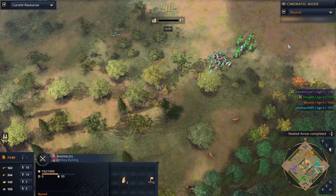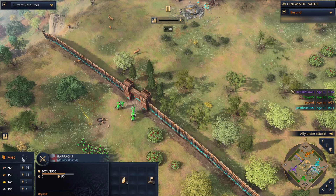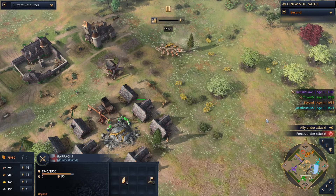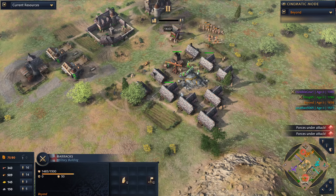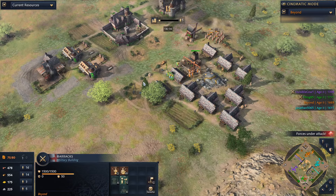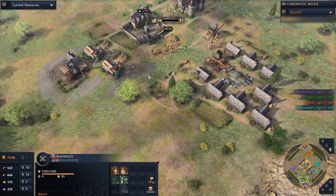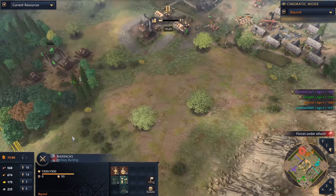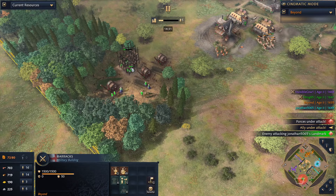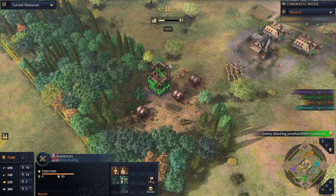I throw down barracks and an archery range because I want to make a composition of men-at-arms and crossbowmen. This army is moving out at a very unfortunate time — I think he's trying to save these knights, but he's going to be in for a rough awakening when John corners him. It looks like John is going to get that. I'm going up to castle age, dropping down on these deer to spend resources. I know John's playing merry-go-round and his opponents will have no one in base. I got lucky they decided to move out at the most unfortunate time, so I absolutely start to clean house.